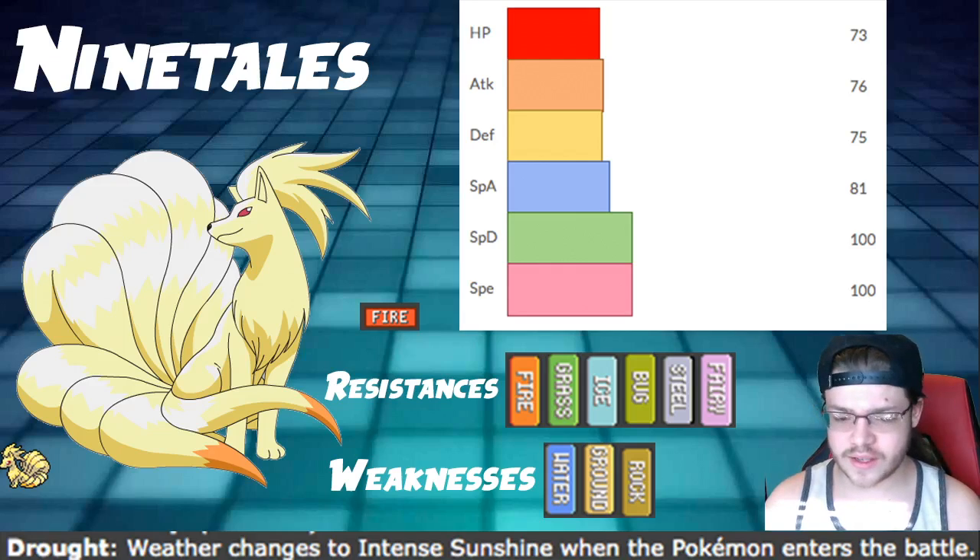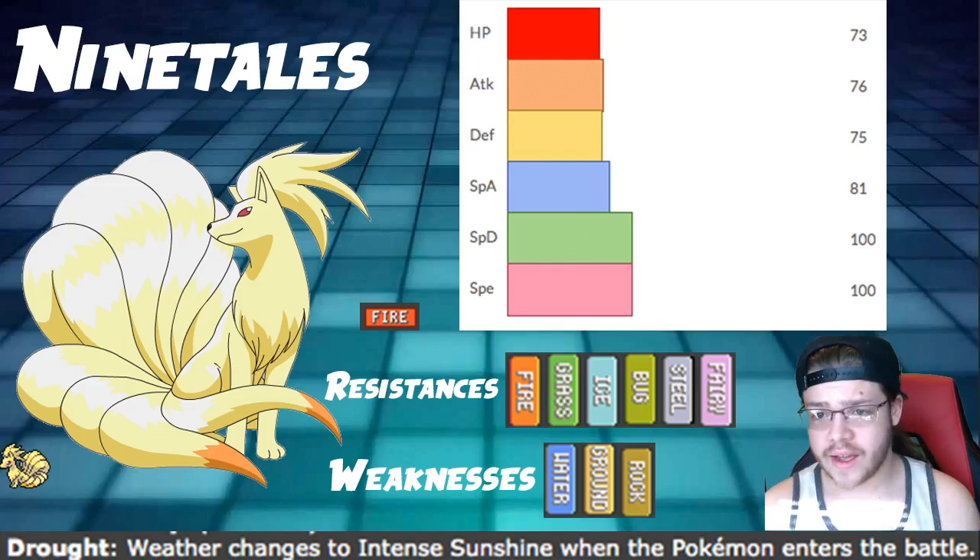They both set the weather for their team, essentially. This one can set drought, setting intense sun, instead of setting hail which Alolan Ninetales does. Other than that, they're pretty similar.